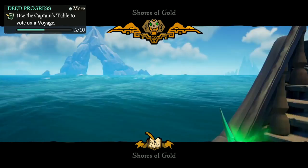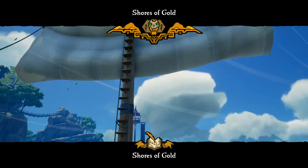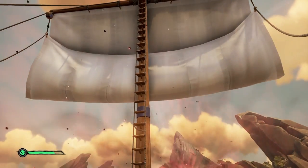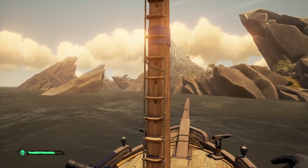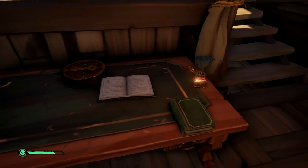First, you vote for the Shores of Gold Tall Tale and sail out to the Shores of Gold. Once you've reached the Shores of Gold, you can cancel the Tall Tale and the Shroud Breaker will remain attached to your ship until you leave the Devil's Shroud. So despite not having the Tall Tale active, you can now sail through the Red Sea without any problems.